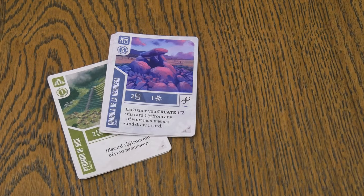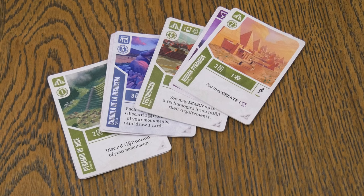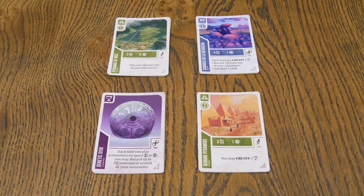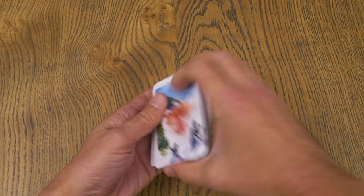Randomly choose a first player and give them the first player marker. For your first game, find the four sets of six starting cards, each marked in the lower right-hand corner. Each player randomly gets one set, with any remaining shuffled into the rest of the builder cards, forming a deck on the table. For non-first games, deal 10 cards to each player; they keep six and discard the rest. At higher player counts, the third and fourth player get one extra card.